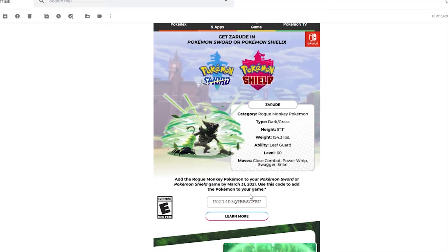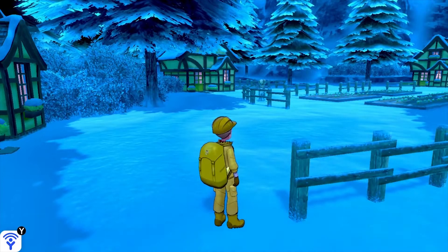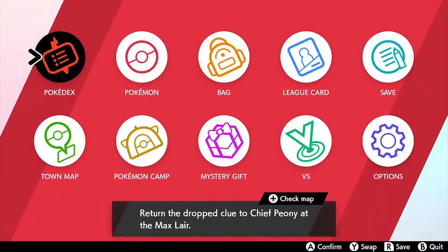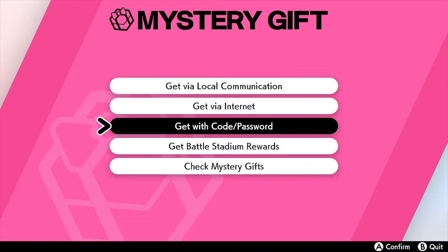Let's go into the game and I'll show you how to redeem your code. First thing you're going to want to do is boot up your Pokemon Shield — or, you know, the other one. As soon as you get in game, you want to go to your X menu, go to Mystery Gift, get a Mystery Gift, then get with code slash password.